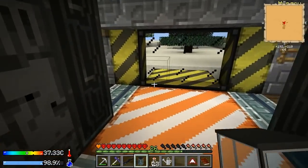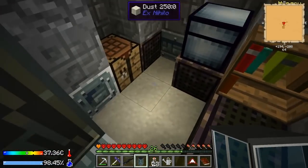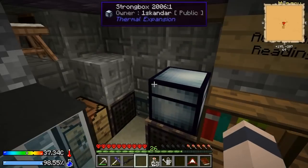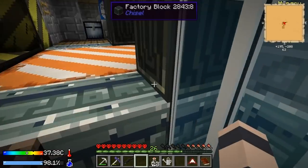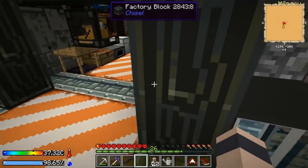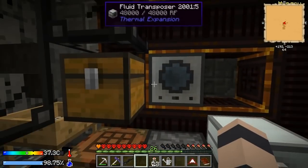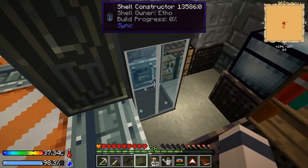This is going to be very nice to have, assuming I did this right. I'm just gonna stick it right over here for now. It says owner Etho, build progress zero percent. Do I need the treadmill? How do we power it? I do have some leadstone energy cells but I don't think there was a slot to put it though.